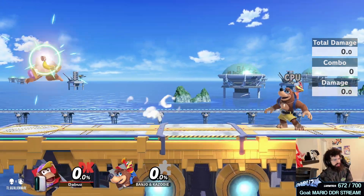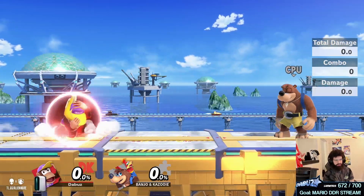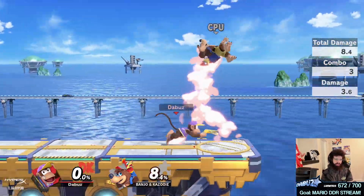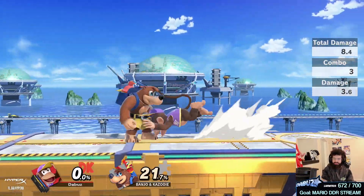A Diddy Kong video. Now this character is simple. You pick a banana, you hold shield, you toss banana out of shield, combo, and you win. GG. Right? Easy. Very easy.